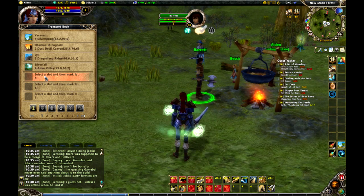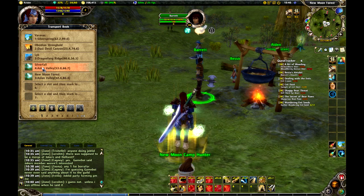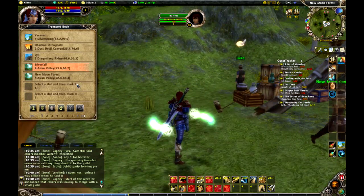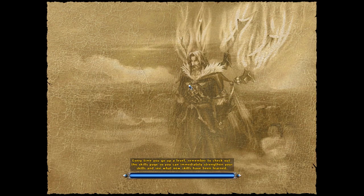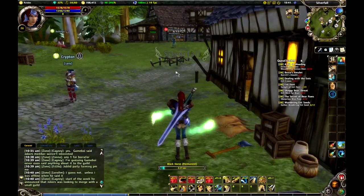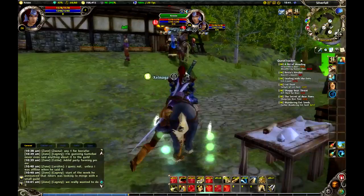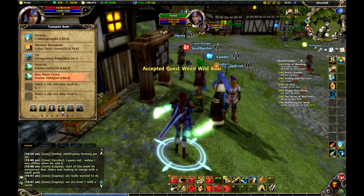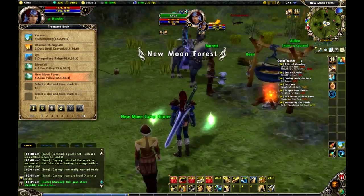What you need is a marking ink to mark the place you want to teleport to — these are Transport Runes. I want to mark this spot next to Barret, so I select slot number five and click Mark Transport Point. I already have one here for Silverfall. So I highlight that and click on Transport — three-second cast, short loading screen because I'm in the same zone — and here I am, right back at Silverfall. I pop off my mount, grab the quest, select New and Forest, Transport, and here I am right back at Barret for a quick turn-in.